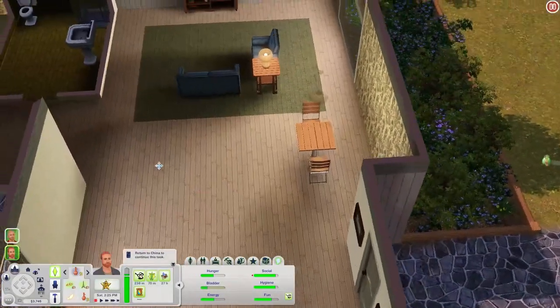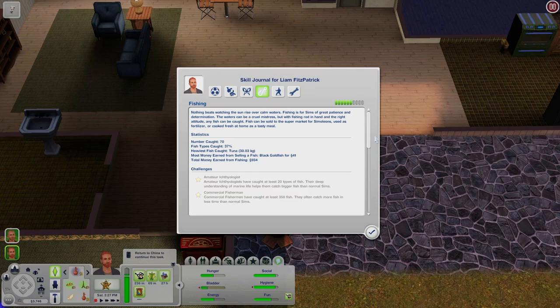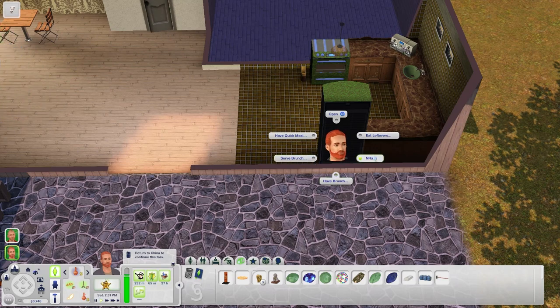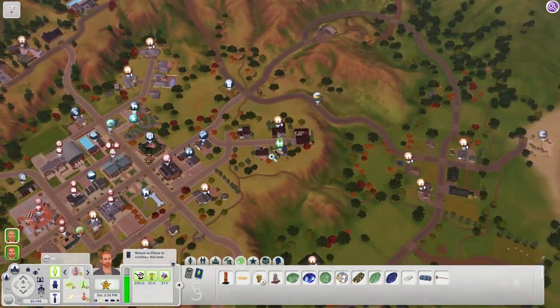Liam, please go to the restroom, and then let's see about working on your fishing skill. Do you have anything with you? We've got some ratatouille, nothing really of any importance. Just some apples, some tomatoes, some grapes, and some lettuce. We need to get more fruit from the store, so we will go to the store and get him some bait to go fishing.